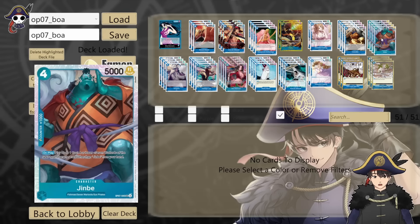4 copies of OP07 Jinbei — a new Seven Warlords, 4 cost 5k. This one is what makes the deck have a strong mid-game. On play, you can play up to one other 4 cost or lower Seven Warlords card from your hand, other than another Jinbei. So you pay 4 don and get two Seven Warlords bodies out. The best play on your 4-don turn is Jinbei into Weevil — you get a 5k body, a 6k body, and a card draw in hand.